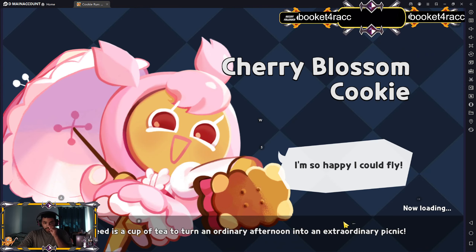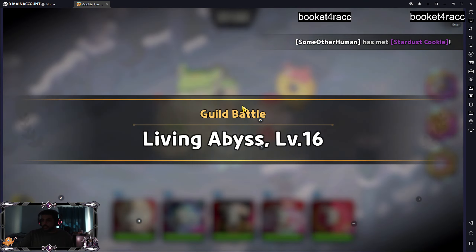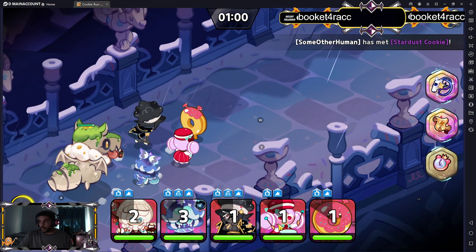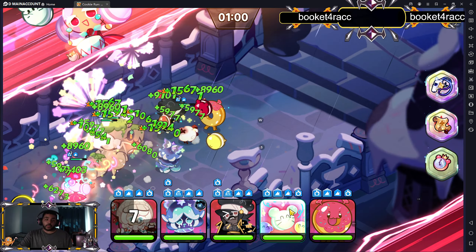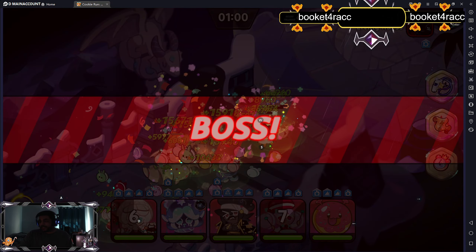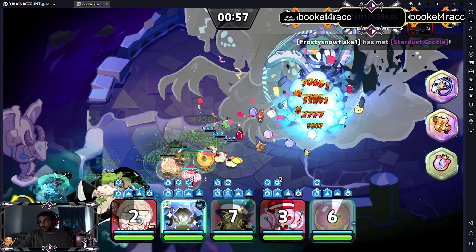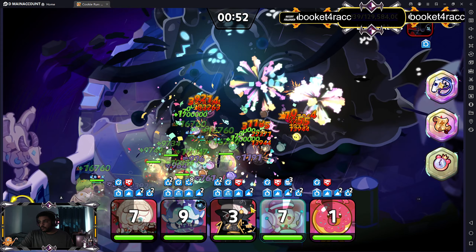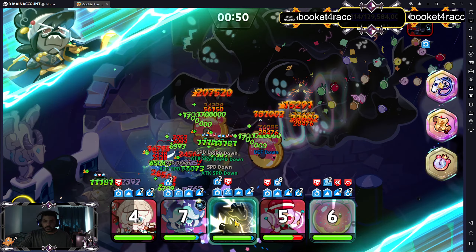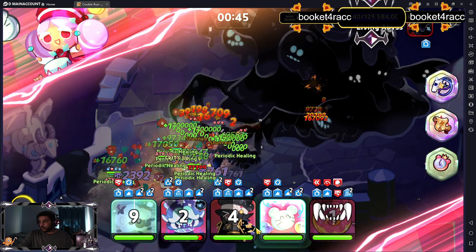Also, there's another team floating around. One of my people in chat just told me that people are using Milky Way as well — instead of Macaron Cookie. So if that's the case, we can try another guild boss battle with Milky Way and see exactly if that works or not.